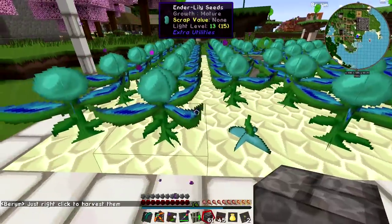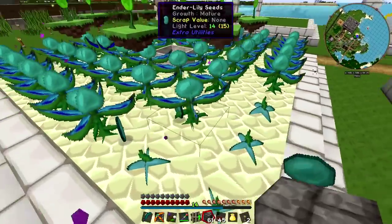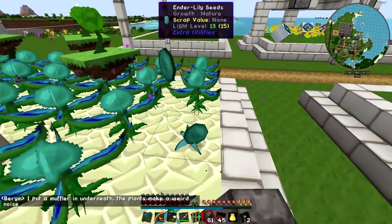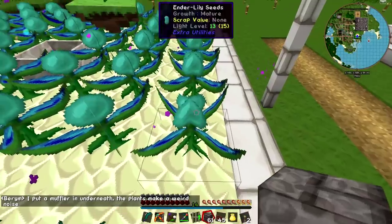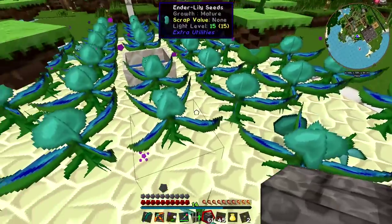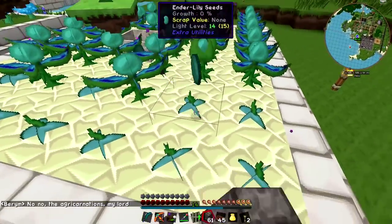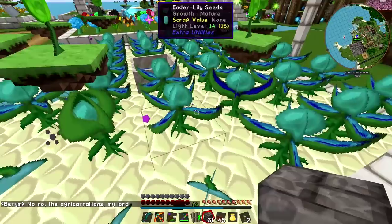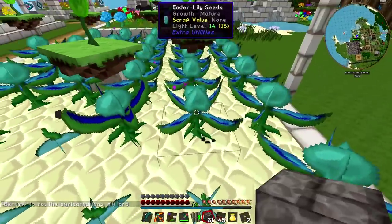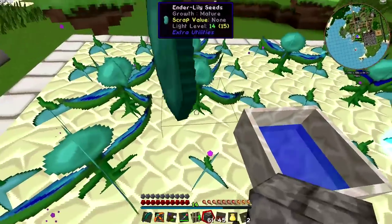She did tell us about putting down ender lily seeds onto endstone - they grow much quicker on endstone. Not only that, she's put down some funky flowers: floating agri carnations - just right-click to harvest them. I'm not sure how quickly these are going to grow, but we could gather up a whole bunch of ender pearls. I'm just going to right-click on these - they are spiky so you have to be careful, but they unspike when you harvest them. Looks like Baron put down another muffler to stop the weird noise ender lilies make.